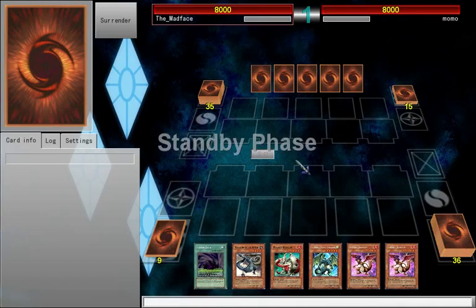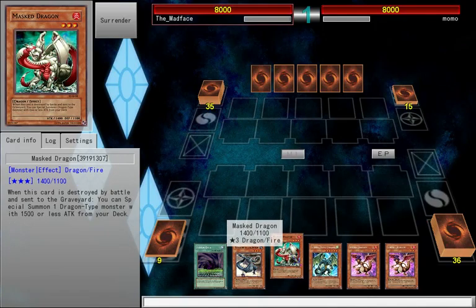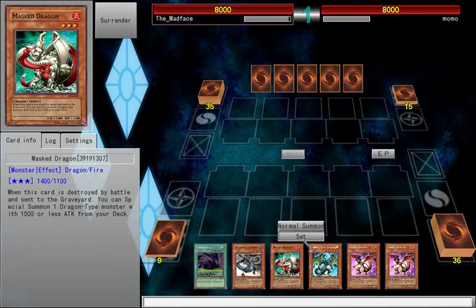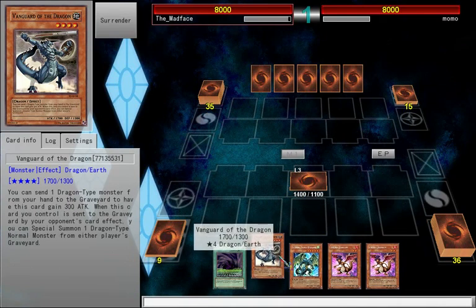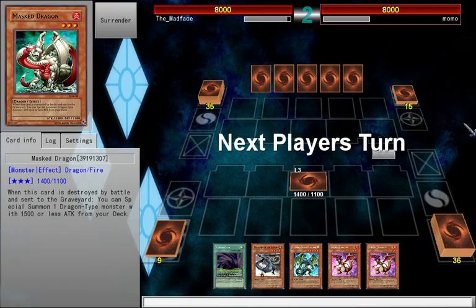I am going to draw a card and then lay it down. You can special summon one dragon type monster with 1500 or less attack. Special summons are good, especially for my strategic strategy. Okay, I end my turn — I've got nothing right now.